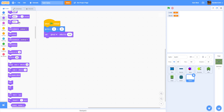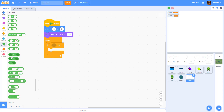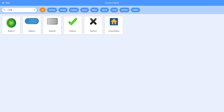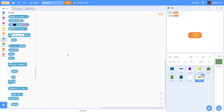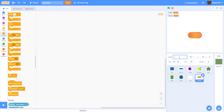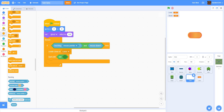Inside a forever loop: if touching mouse pointer and mouse is down, create a clone of the laser sprite. We'll name this sprite "click" and get a button sprite from the library — using the orange one since it looks like a laser. Rename it "laser". Back in the click sprite, after creating the clone, wait until not mouse down so you can't spam lasers.